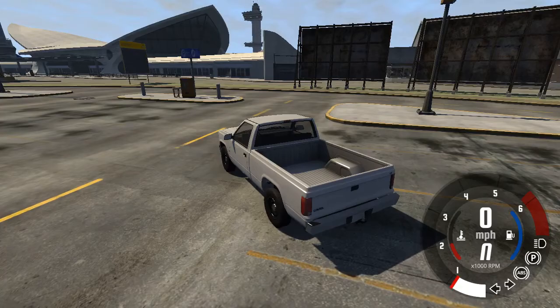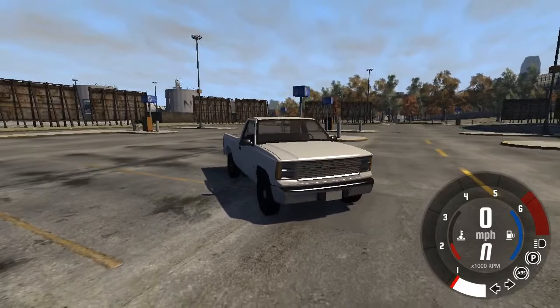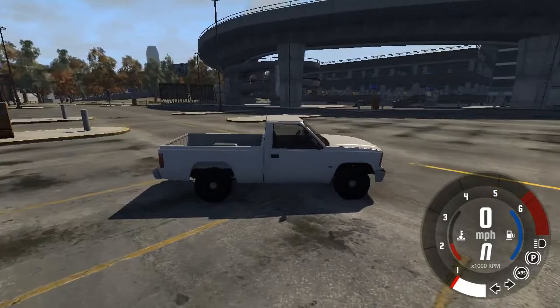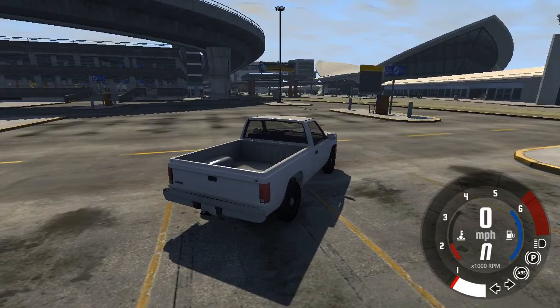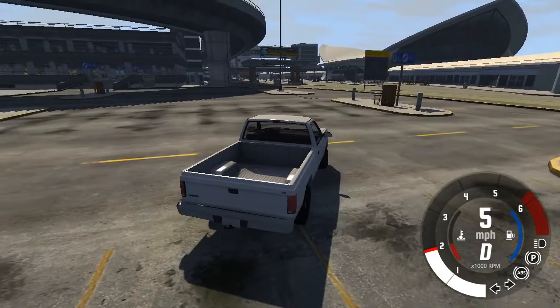Hello everyone, this is James here. You might be looking and saying to yourself, well this looks an awful lot like GTA 4 Francis International Airport — and you'd be right. You'd also note that we have the Gabriel Romer from BeamNG with the according HUD, and you'd also be right, because somebody from the BeamNG forums has actually been able to import the airport map from GTA 4 into BeamNG Drive.